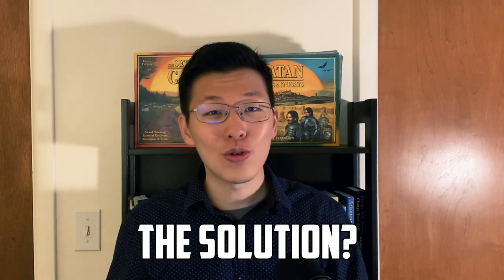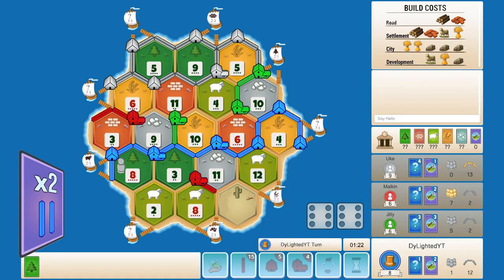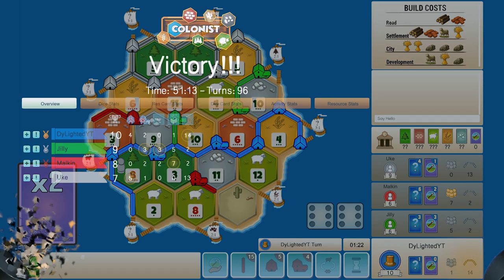The solution: we play our Year of Plenty for two ore and use a three-for-one port to trade three ore for a wood. This way gray cannot steal from us in order to win. With this, we just increased our chances of winning the game by a lot — next turn we're set up to win and they cannot steal an ore from us anymore.